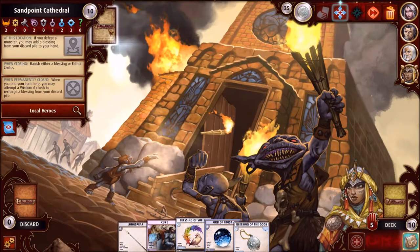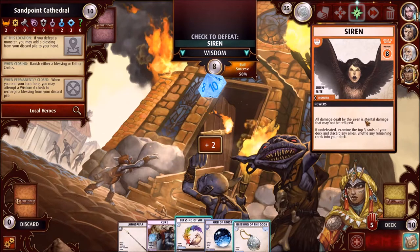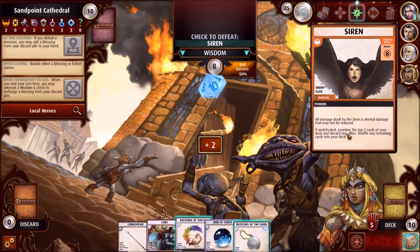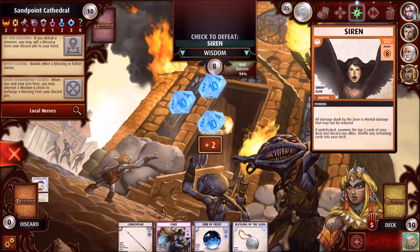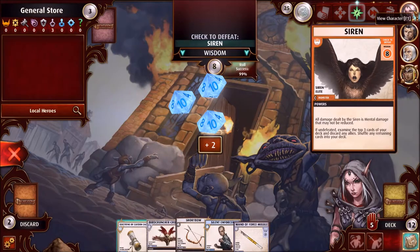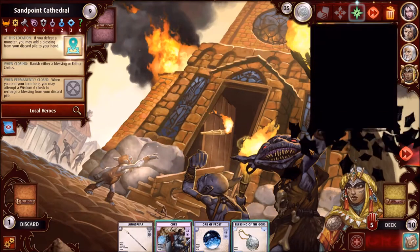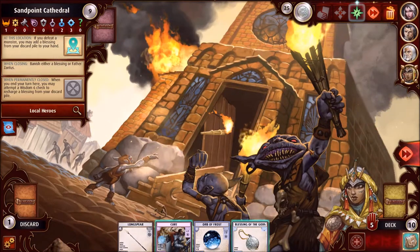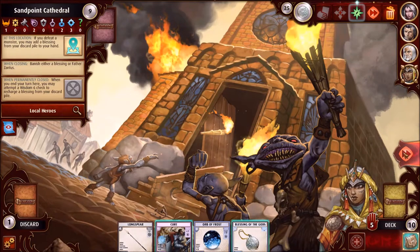Exploring Sandpoint Cathedral: one of the worst creatures in the game — the Siren. This combat is a Wisdom check. All damage dealt by the Siren is mental damage that may not be reduced. If undefeated, examine the top three cards of your deck and discard any allies — just horrible. A Blessing of Shelyn is non-combat Wisdom, so this is a 99% chance to succeed. Yes, I hate the freaking Siren. We're not going to use the Blessing of the Gods because we need that to close the location. Pass the turn.